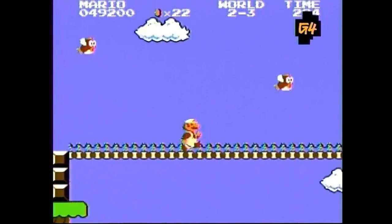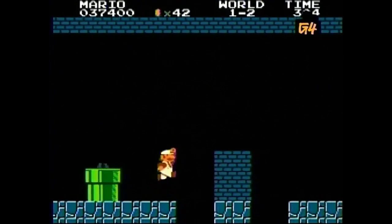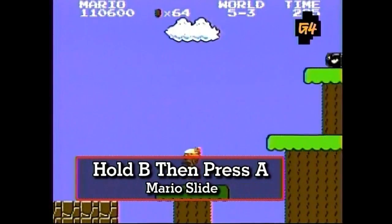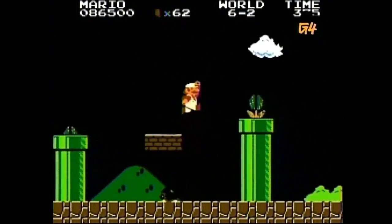Another great way to get around the Mushroom Kingdom is doing the Mario slide. Whenever Mario has flower power, hold down the B button and jump when you come out of a pipe or start a new level. It only lasted for a few seconds, but it was worth it to see Mario shaking what his mamma mia gave him.